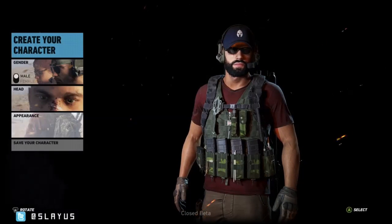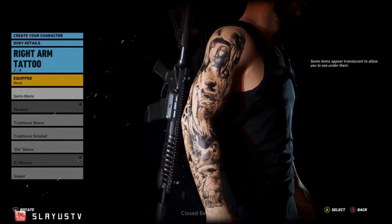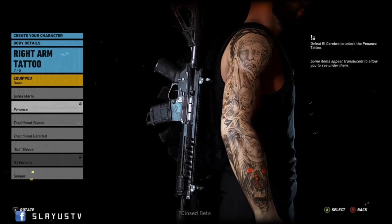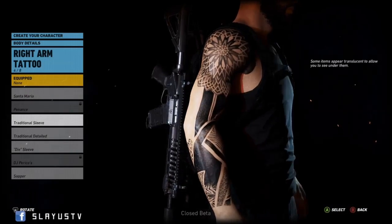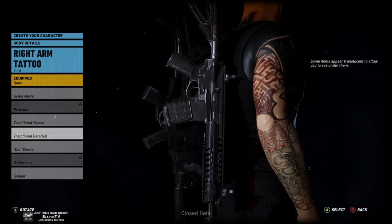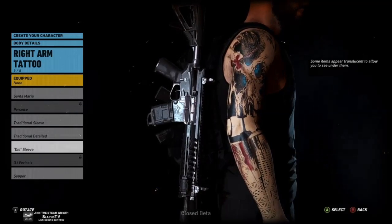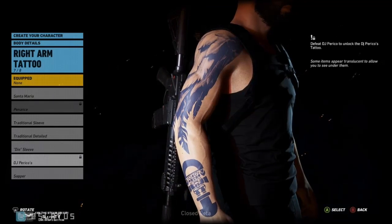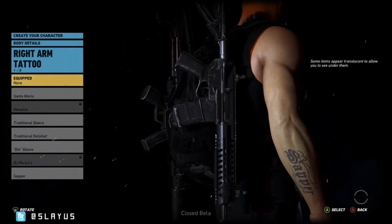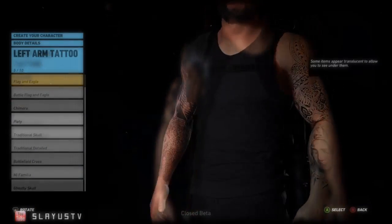Now we can go to appearance — tattoos. Oh that's cool. Traditional sleeve, that's nice. Dye sleeve. Sapper — what the... a little bit detailed. Let's go with this one.